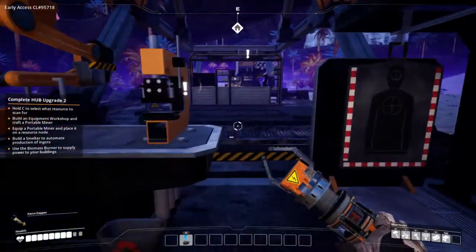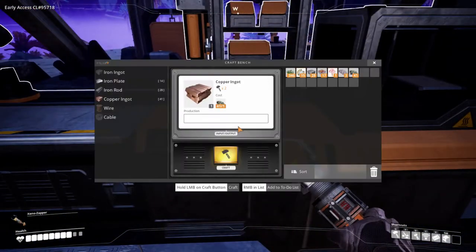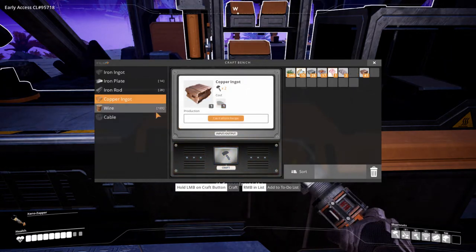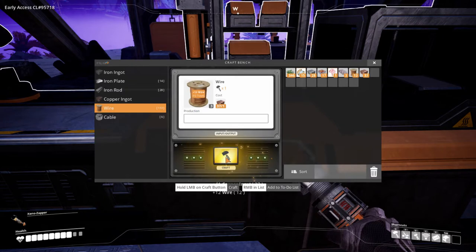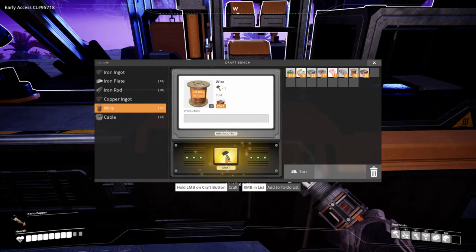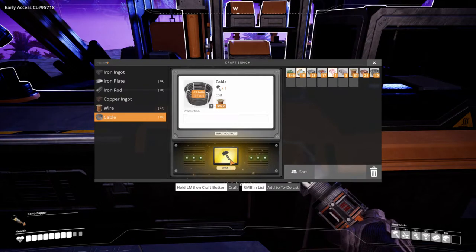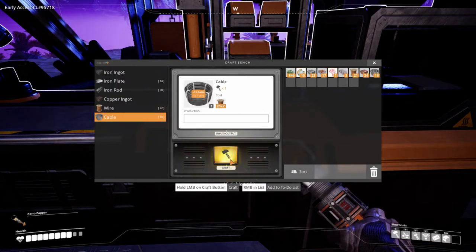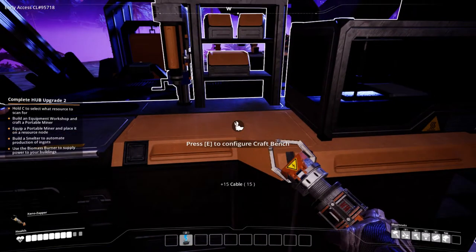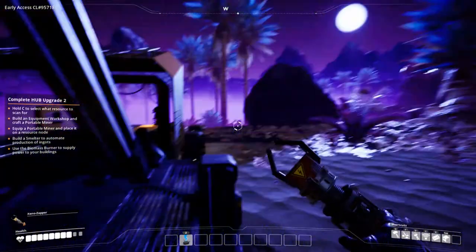Okay, let's see — need to craft the materials first. Let's turn all this copper into ingots. There we go, now let's craft some wires. I have no idea how much I need, so I'm just gonna make a surplus. And a couple cables. Okay, I think that's it.